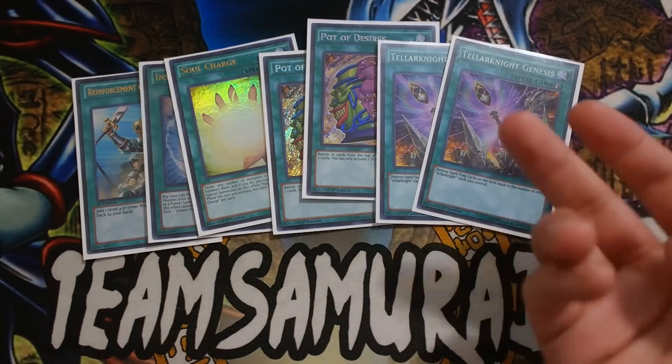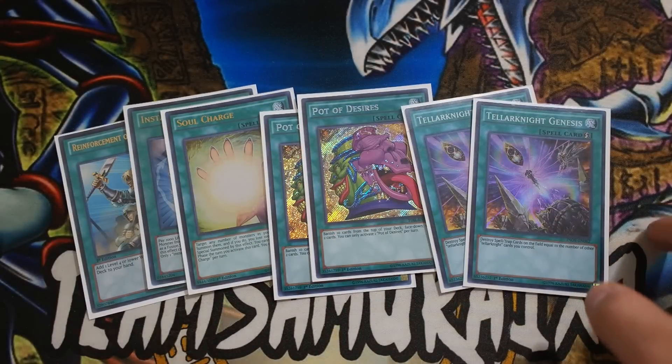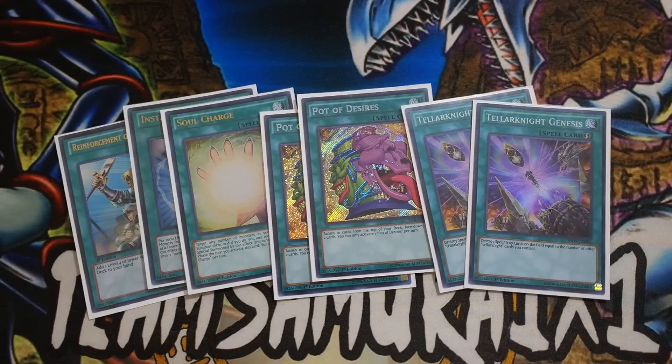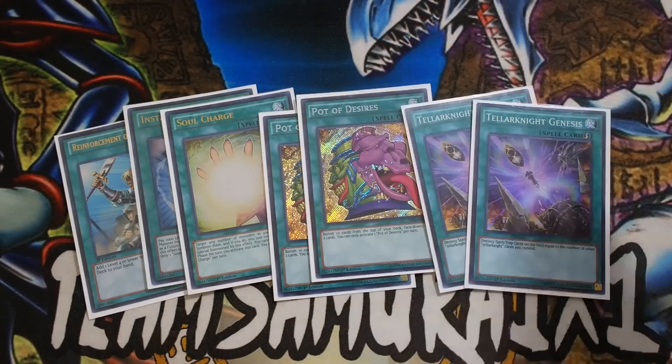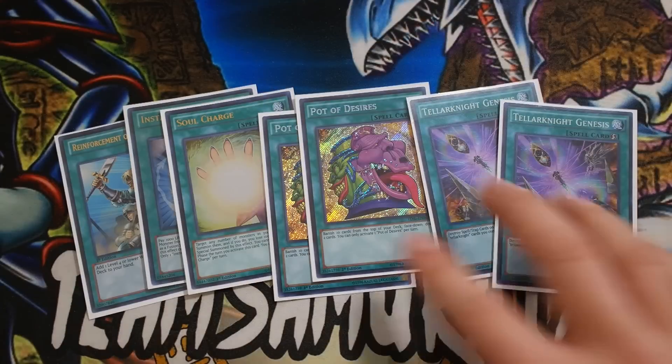Double Teller Knight Genesis is a really powerful card. A really good way to resolve this card, especially against the Pendulum matchup, is like — let's say you have Call of the Haunted set and you have Genesis set. Then in your opponent's end phase, you activate Call of the Haunted, summon Vega, Vega activates its effect to bring out Altair from hand, Altair revives Deneb, and then you have three monsters on the field. Boom — Teller Knight Genesis end phase, destroy three back rows during their end phase.